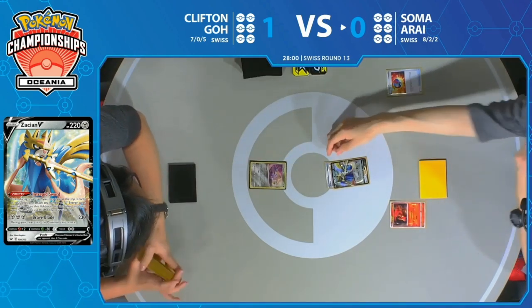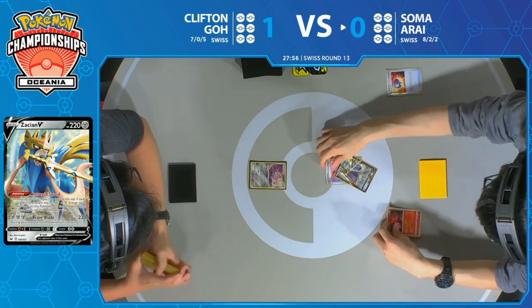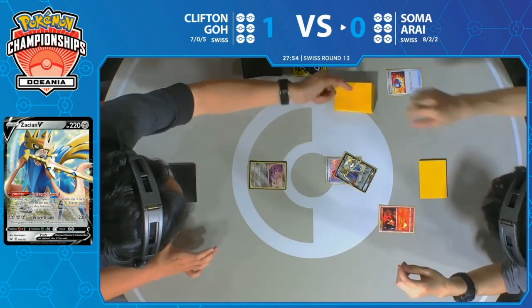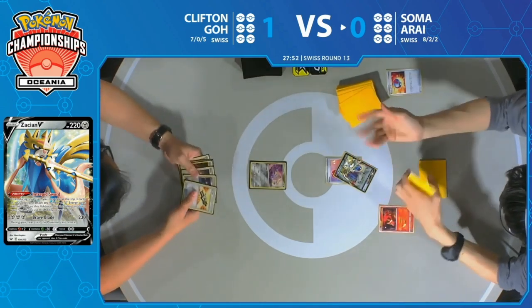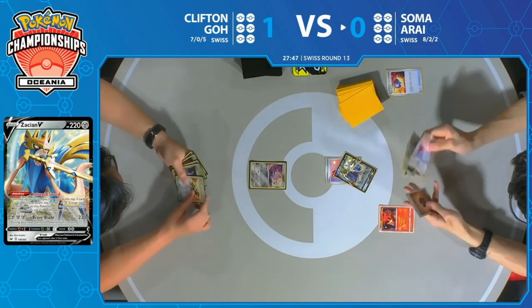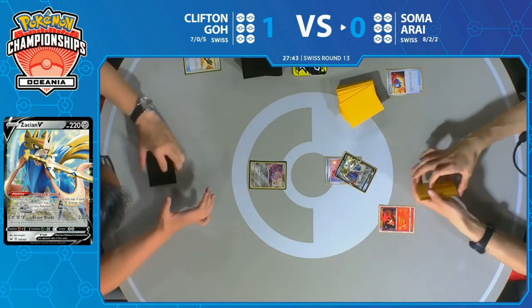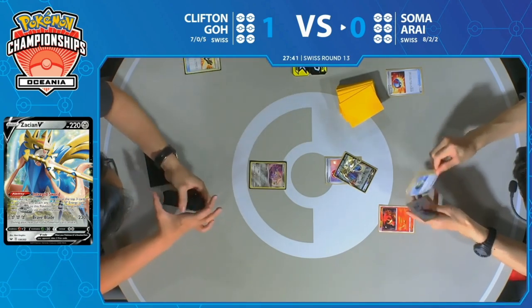For Soma, no Lily's Poké Dolls in the prizes, which is a much better thing to see than last game. Zacian is right away potentially going to Intrepid Sword to end Soma's turn. He is able to get down a Slugma though, which is really the only evolution Pokémon in this deck that you really worry about getting the basic down on that first turn. It doesn't look like much, but that's a fine first turn for Soma.